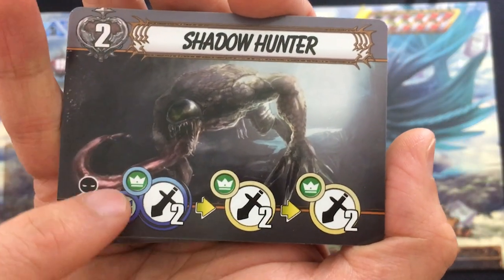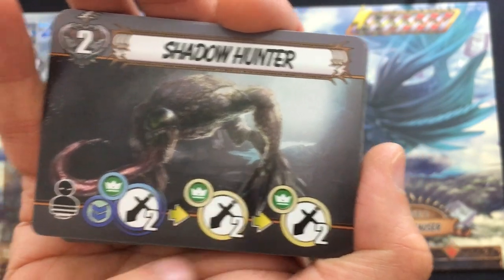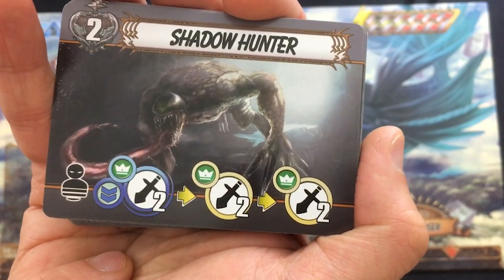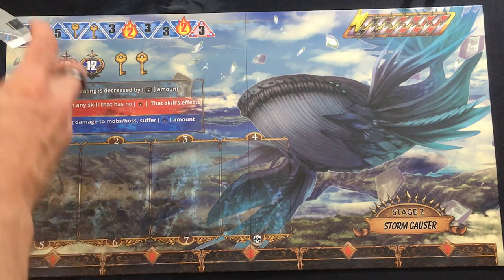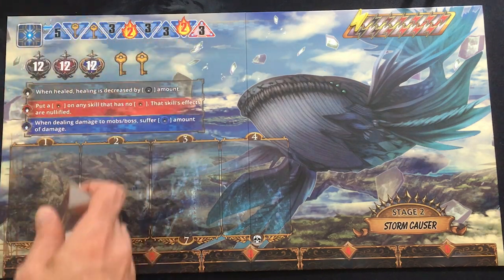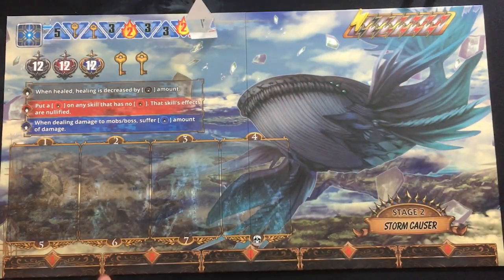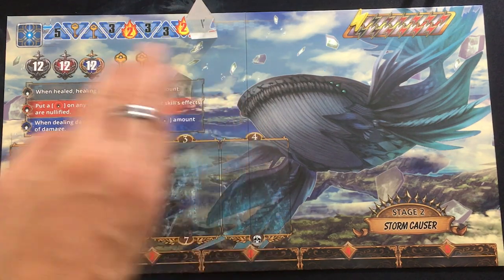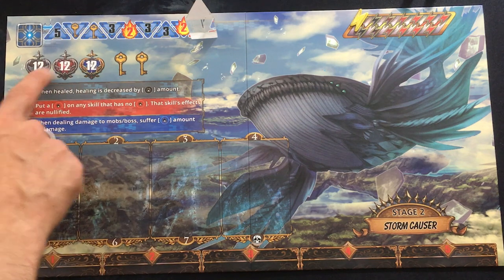Each enemy has a life value and different activations they resolve — like this guy's going to attack you three times for two damage each. But your main goal is not necessarily defeating those enemies. They're just a distraction, and they're going to hurt you. You really want to get to the red space where you'll actually face off against the boss, who has unique AI cards on the spots. They do different things each round, and you have to defeat them three times.